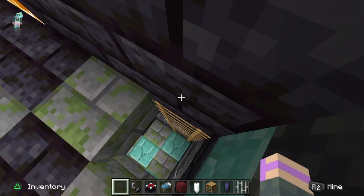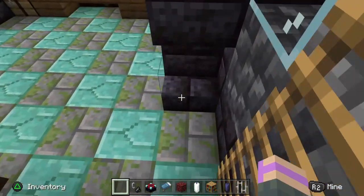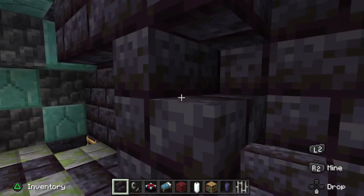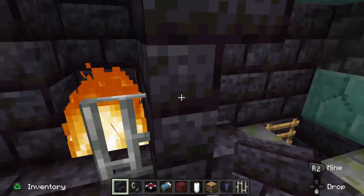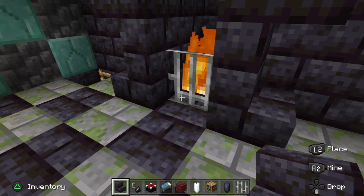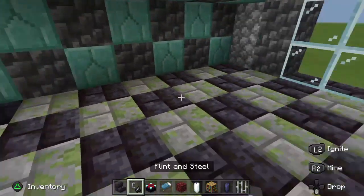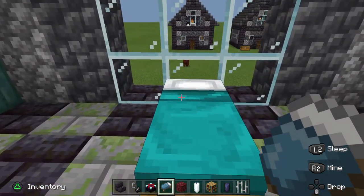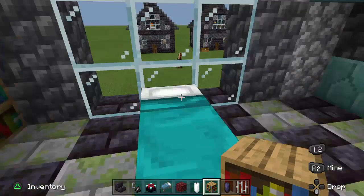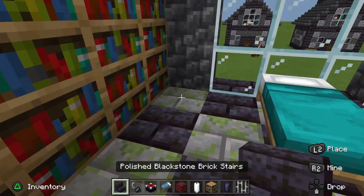I'm missing the stairs. So we come down here and we'll use pick block — I'll teach you how to do that in a second. There we go. The stairs make it so much nicer, and if you don't have the stairs it doesn't look quite right. You can use any bed, but I like this one — it's my favorite color. And then we're going to take these bookshelves and put them right in there. And we've got an enchantment table on this side.